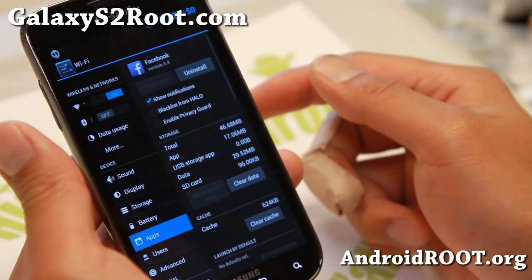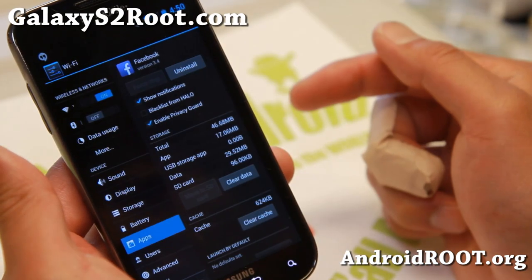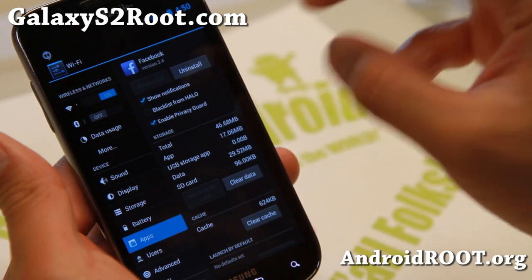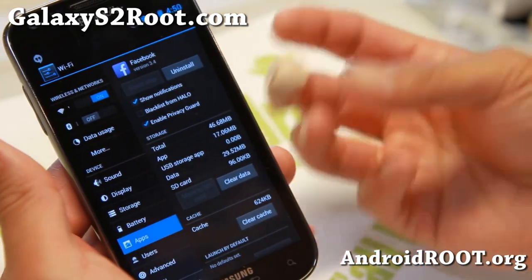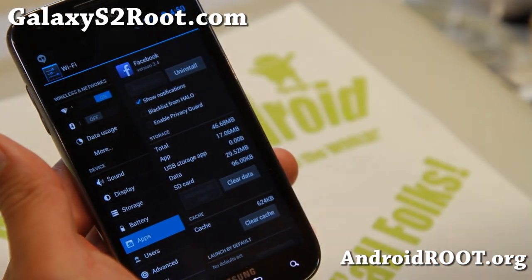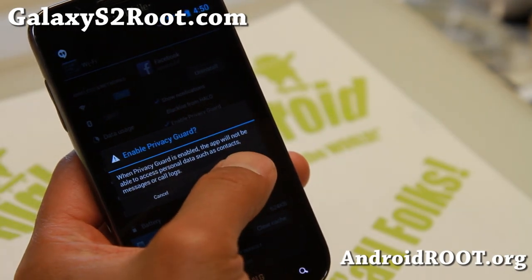If you go to Apps, you'll be able to enable Privacy Guard. Basically, this will not allow apps to access your personal information like contacts. Sometimes some apps just take all of your contacts without you knowing, but with this method you can be assured that they can't access that — pretty cool.